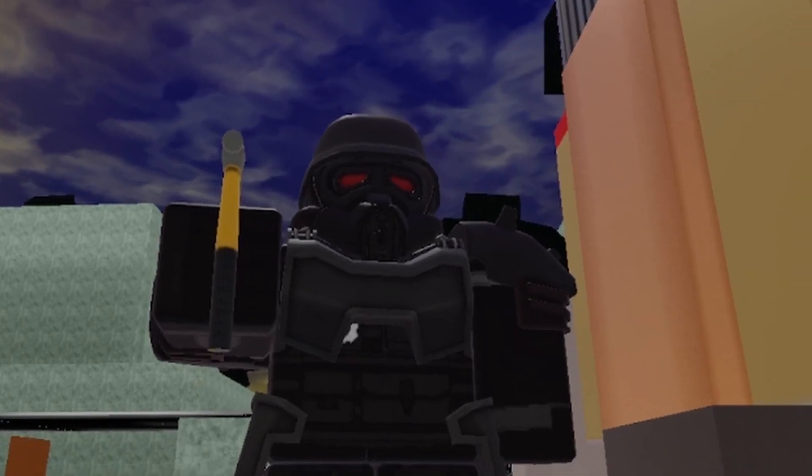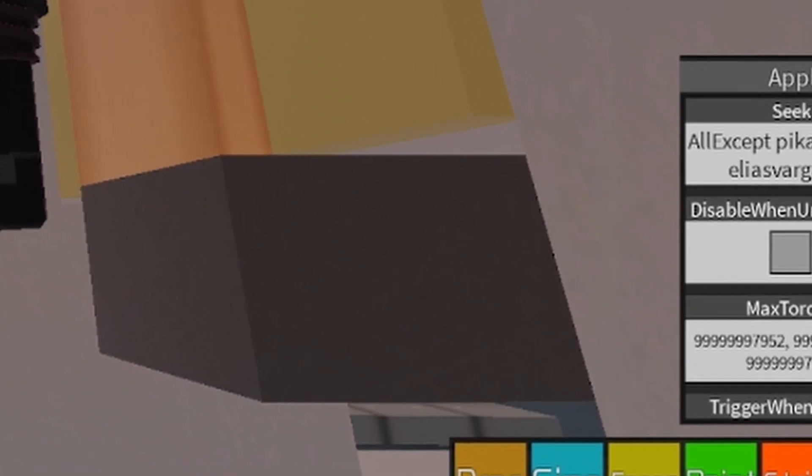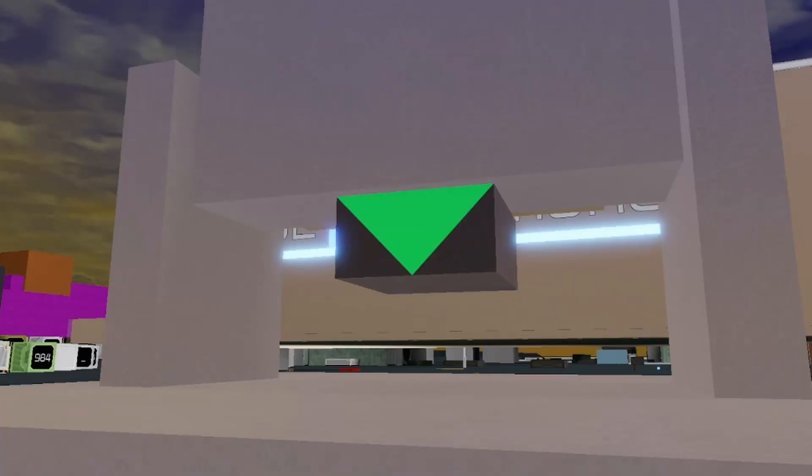The way a turret works is by using a gyro. You can add a gyro to focus whatever you want — whether it be a player or some other things — but that gets pretty complicated, and I'm still learning. With the concept of the gyro focusing someone, the gyro will send a signal very rapidly.